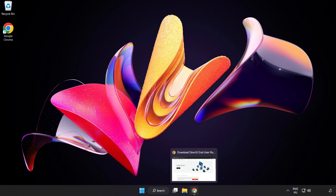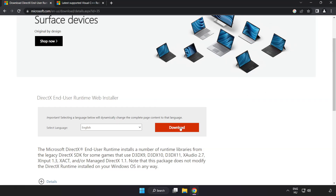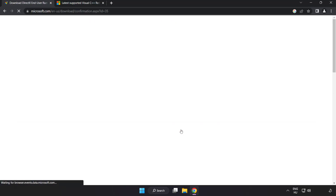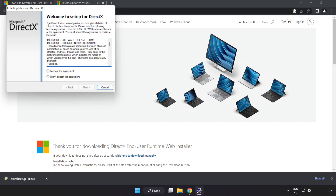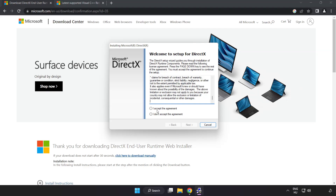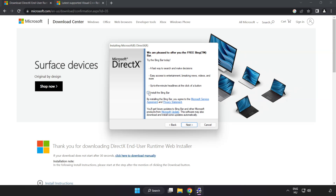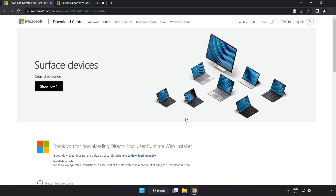Open an internet browser and go to the website link in the description. Click download and install the downloaded file. Click I accept the agreement and click next. Uncheck install the Bing Bar and click next. Installation complete, click finish. Close the DirectX website.